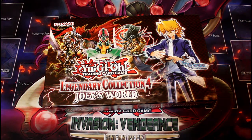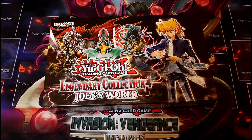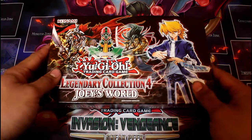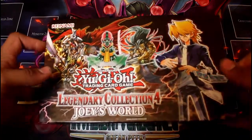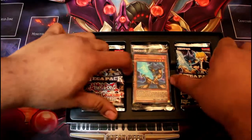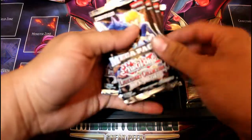We're doing another quest, this time for Raigeki. We're going to see if we actually get to pull a Secret Rare. So let me start off by unboxing Joey's World, see what's inside of it. For those that don't know, you get about 5 Mega Packs per box.